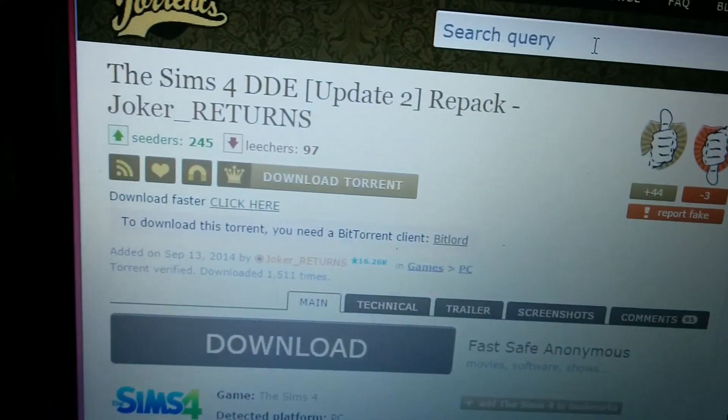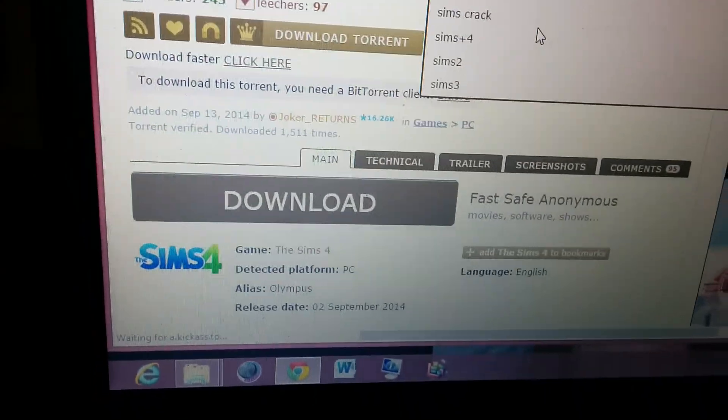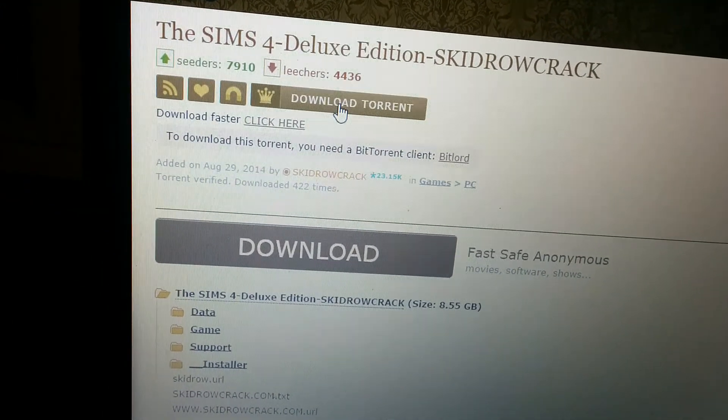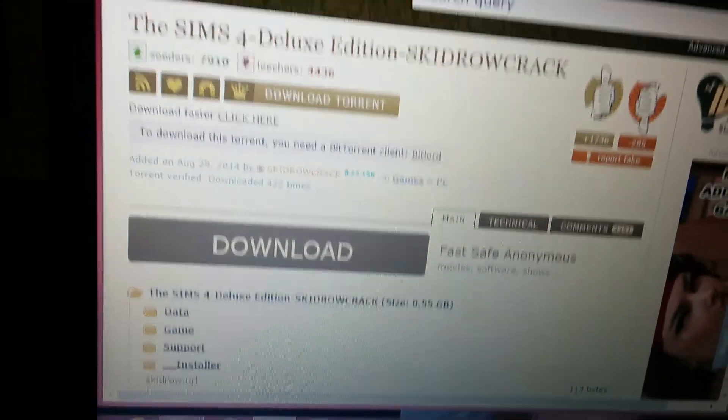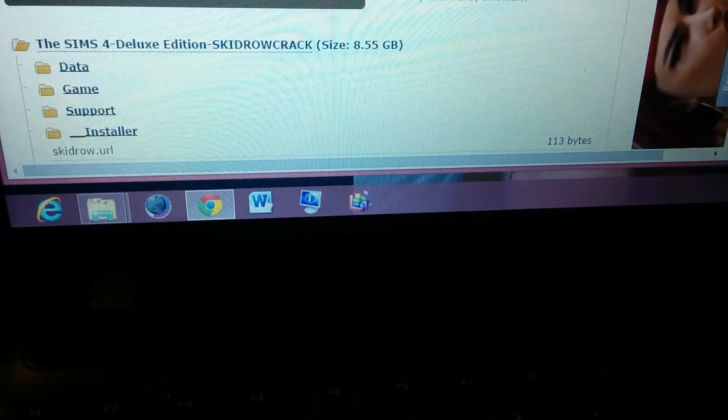To get the main file, right here in KickAss just type 'Sims 4' and you're looking for the Skidrow crack. Click on that — lots of people have it. Click download. Same thing, you'll find it in your folder wherever you save your stuff. I've already pulled mine out and it's sitting here now, so then you watch this video on YouTube.